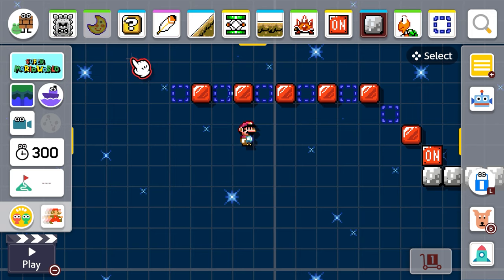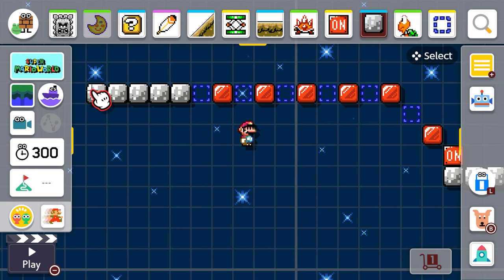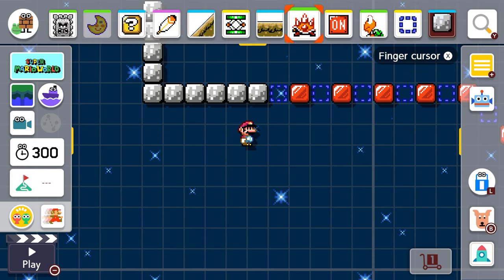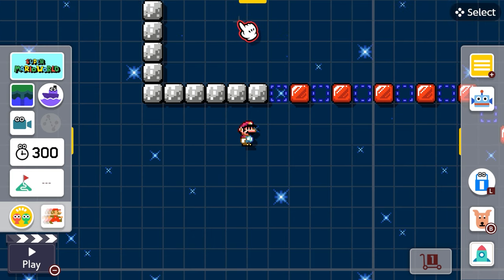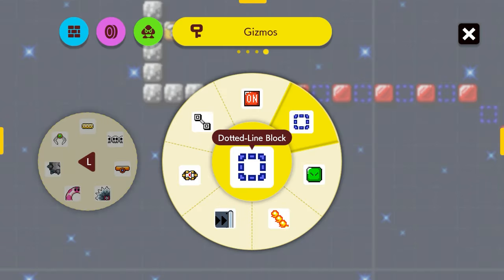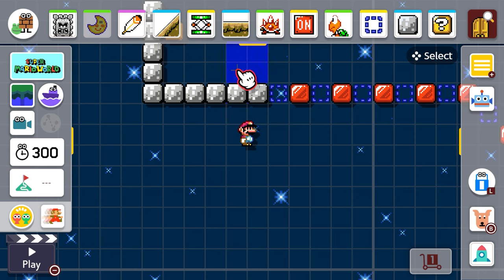Let's go back to regular blocks here — cool. I'm liking how this is looking. This will be the end spot for that and this is where I'm gonna put the key — right here, perfect. The door will go here.